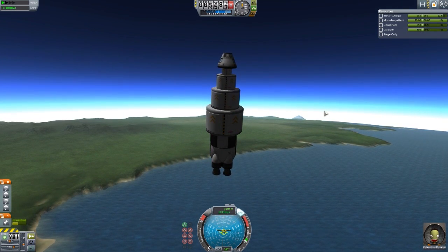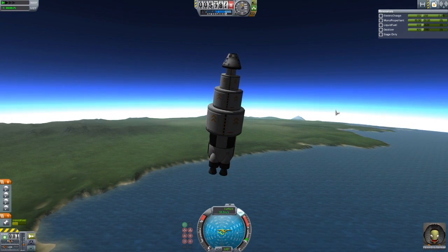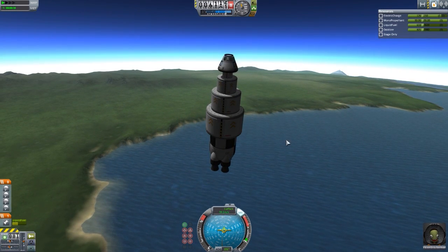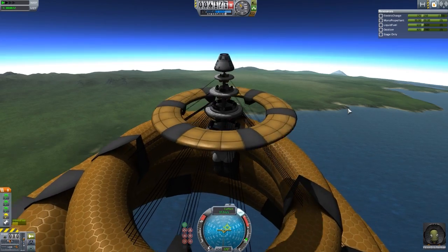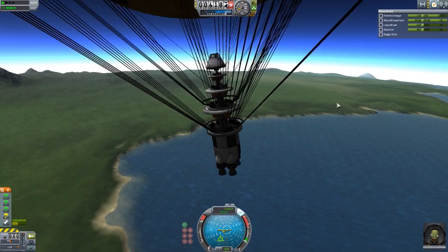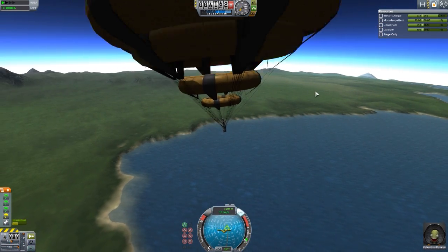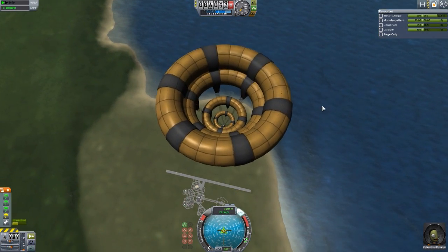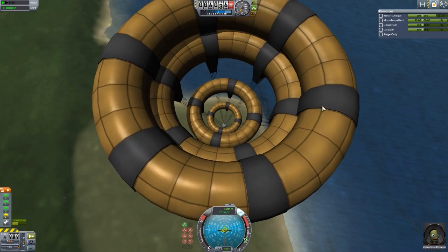Because of course it runs off of the same sort of physics system that the parachutes do. We're still going up, but it's slow enough now, so let us hit space bar and release all the balutes. There we go. Beautiful. And now we have a series of different sized donuts, and I love them.